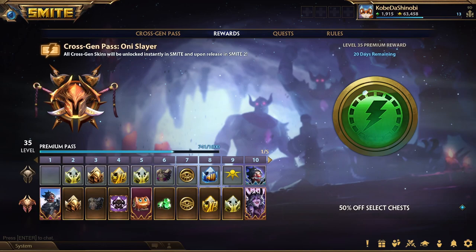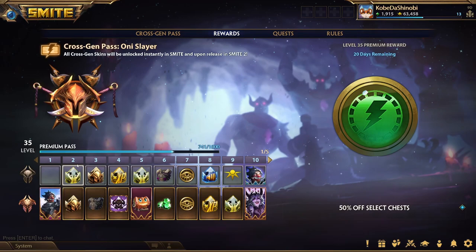Yeah, it's going to show what the Cross Gen Pass Oni Slayer gets you. Even at the base version, they're all the same thing except if you spend more crystals you get more boosts, so you have to play less. But honestly it doesn't take very long to get, so I'd recommend just going for the one that costs 600 — but yeah, to each their own.